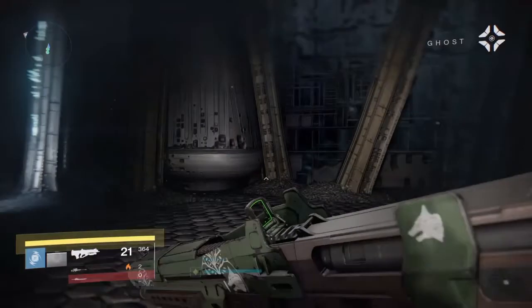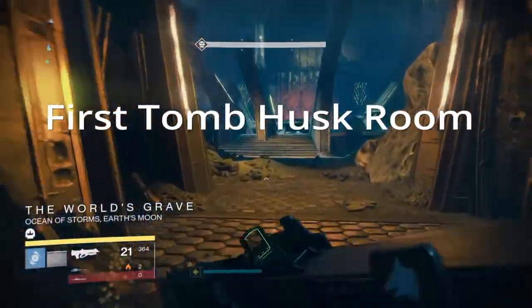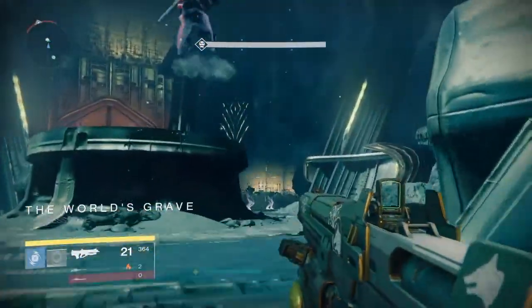I don't really pay attention to the dailies much anymore. This is the first tomb husk room. Your first key is going to be to your right. First thing you want to do is clear all the adds, then grab the key and put it in the door.